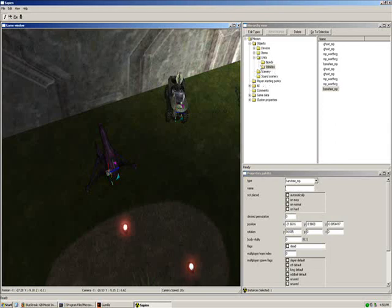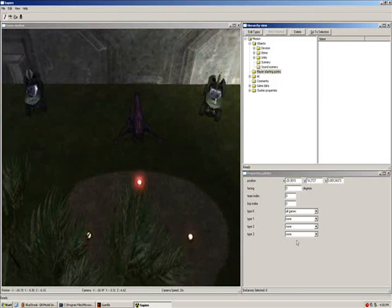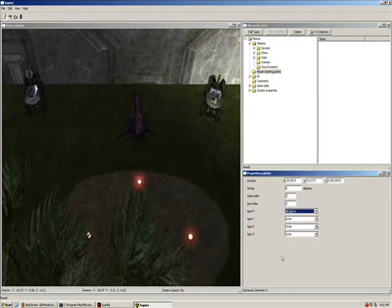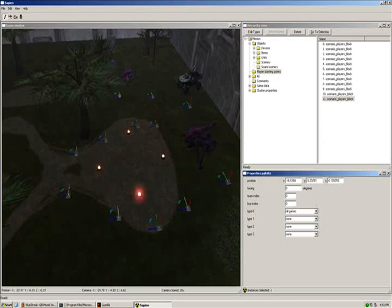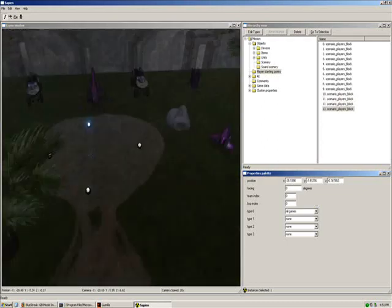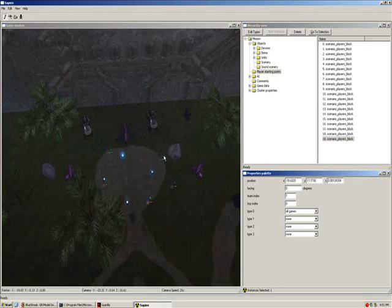Now that we got our vehicle set up, I'm going to go to Player Starting Positions and make some for Team Index Zero, which is red, and change it to all games. Place several by the spawn — some back here, some over here. That's a fair amount. Then go over here, change the Team Index to one, spawn several more on the blue side back here. That's a good amount.